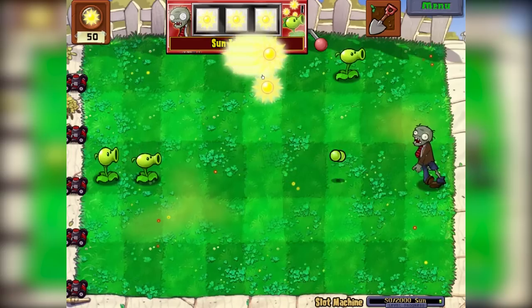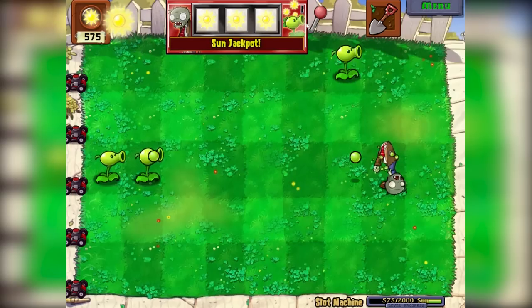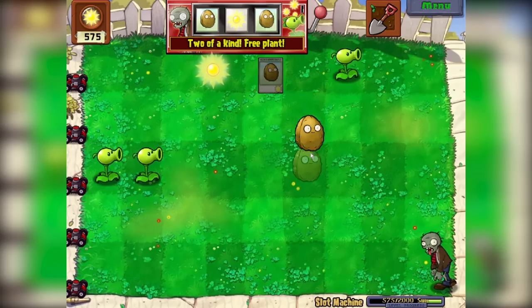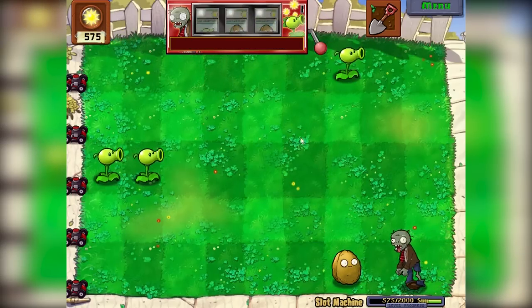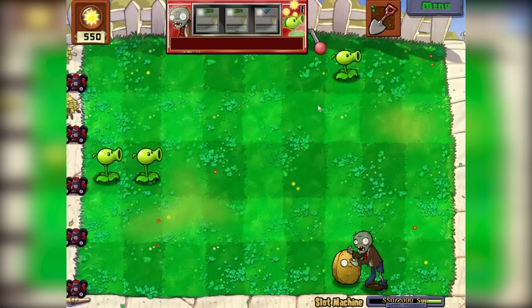I think we need two of a kind to unlock something. Whoa, we've got three of a kind! Okay, that's 575 sun already, guys. That's awesome — that's a Sun jackpot. Oh, we've got a Barricade? Sure, why not. Brains? No. No Brains. Spin again. We're actually making progress — 575 out of 2,000 sun. Spin again. Got nothing.